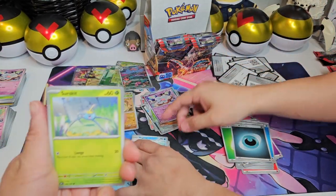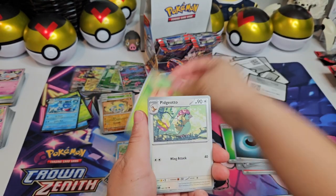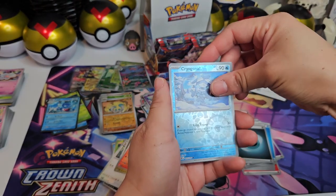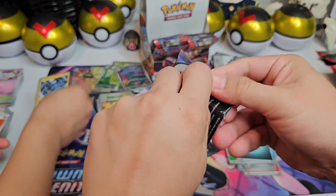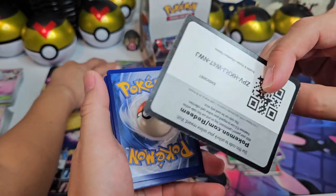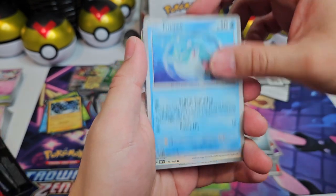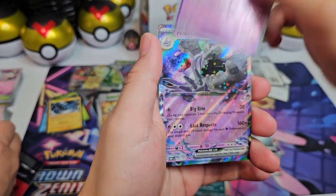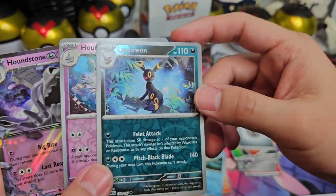Bruxish, Bounsweet, Pidgeotto, Dragonair. Alright, here we go — Larvitar, Cryogonal, and Thundurus. Our favorite buddy, Thundurus. We've been on a little bit of a dry spell here. How many hits have we had? We've had five — all pulled from your side. Well, you pulled the Gloom. Oh yeah, I pulled the Gloom. Oddish, Finizen, Herdier, Kangaskhan, Camerupt, Lapras. There's the Umbreon — a Houndstone reverse, and a Houndstone EX right beneath it. Actually, this Umbreon's the reverse too — very faint reverse pattern. I thought it was just a normal one.